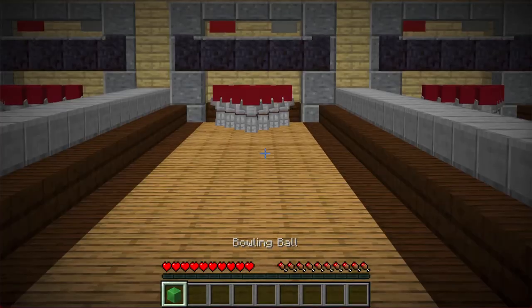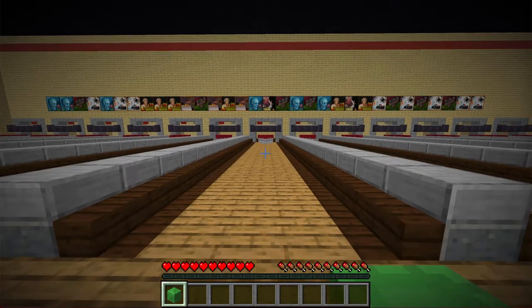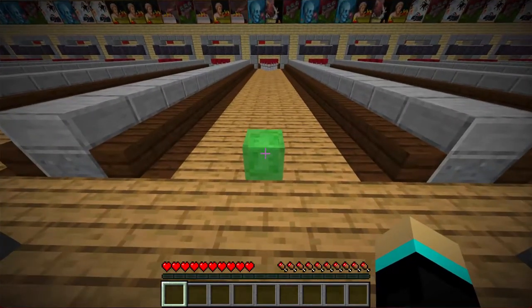So now let's go for round 2. These pins are armor stands with equipment on them that makes them look more or less like bowling pins. And the ball is a slime on top of an invisible silverfish, and moves forward when hit.